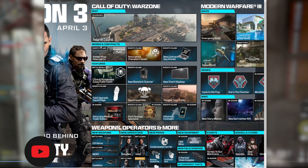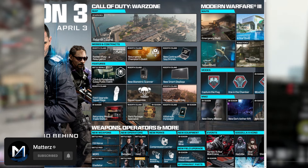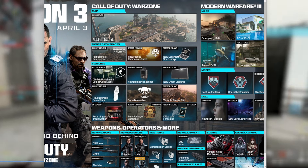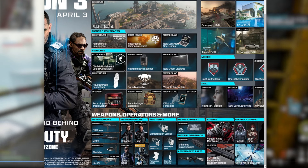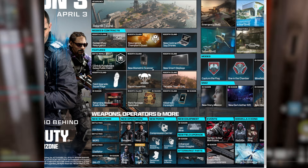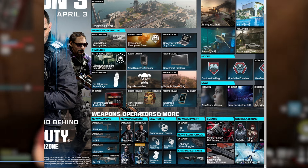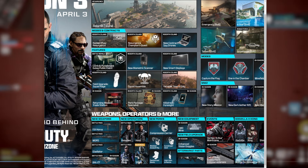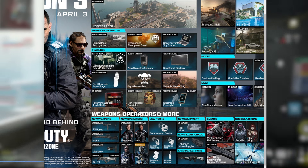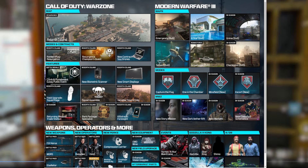For Warzone first, we have Rebirth Island Resurgence for modes, contracts, ranked play for Rebirth, Resurgence Champions Quest, and a new contract — Spy Drone. For features: Climb and Punishment Gulag public event, a new biometric scanner, smart displays, a new field upgrade Squad Rage, Squad Assemble, variable time of day — that's pretty cool — and returning weapon trade station.